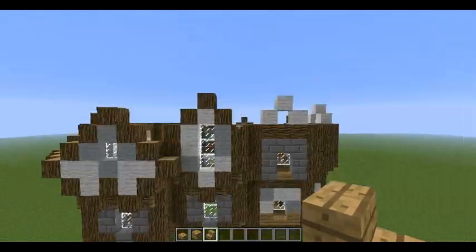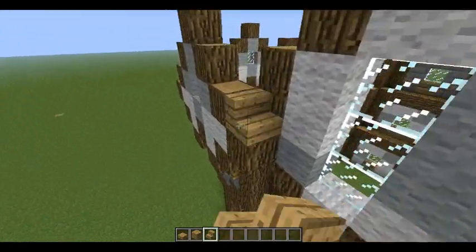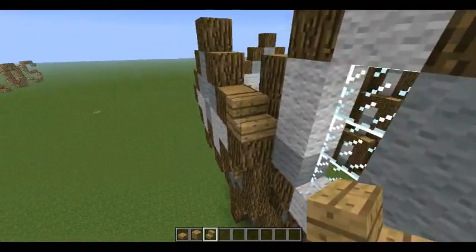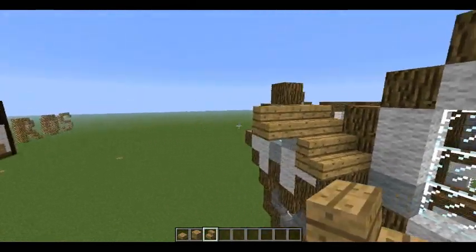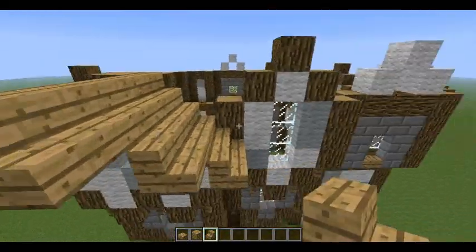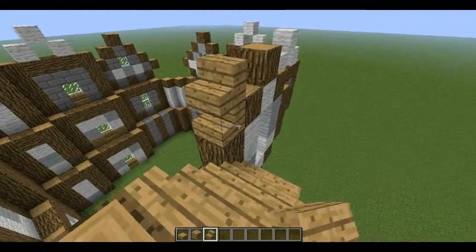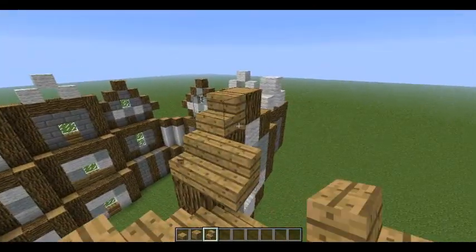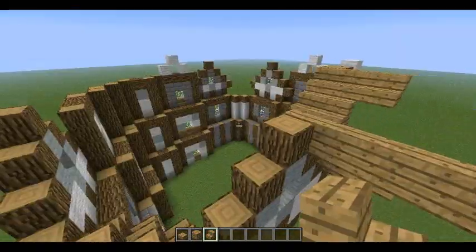We are going to start by extending these out all by one, like this, and at each edge you want to go further out one. Pretty cool, right? Then you do the same on every single roof except for those because those are flat roofs.